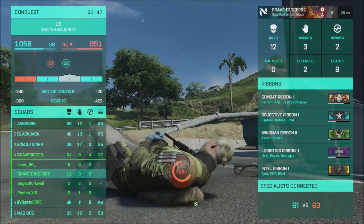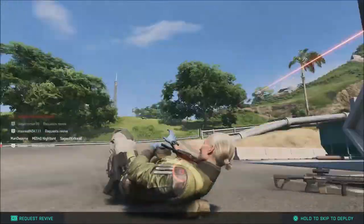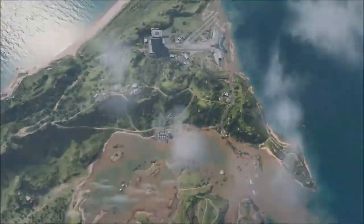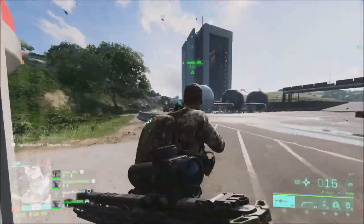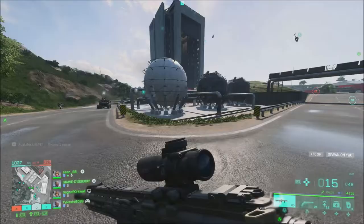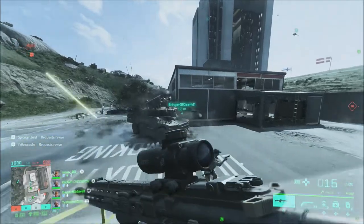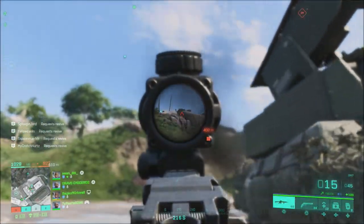The round start screen is also going to be a bit different. This kind of reminds me of what Call of Duty has done over the last few years, where you actually see your squad or a group of players coming in on a plane or in a Humvee. They're going to do that with Battlefield — when the round starts it's going to have an overview of the map and you're going to see your squad and a group of players coming into the map via helicopter, plane, IFV, or whatever kind of vehicle that can transport players.